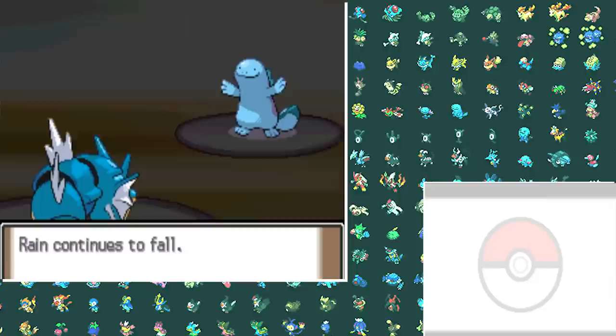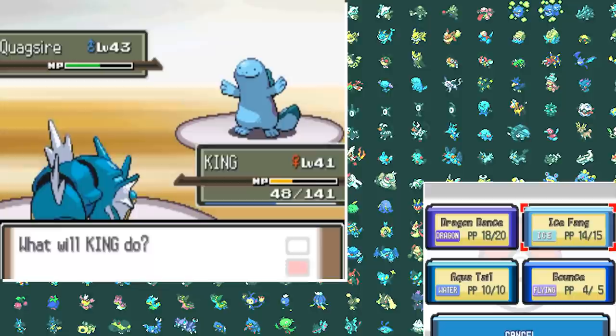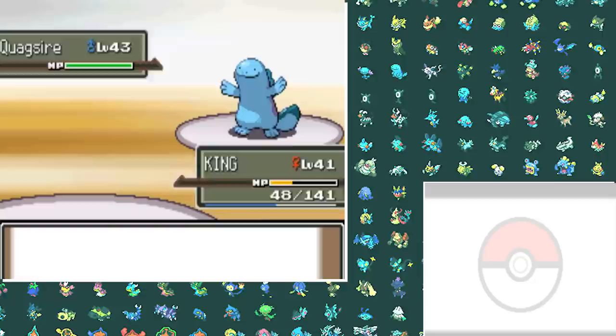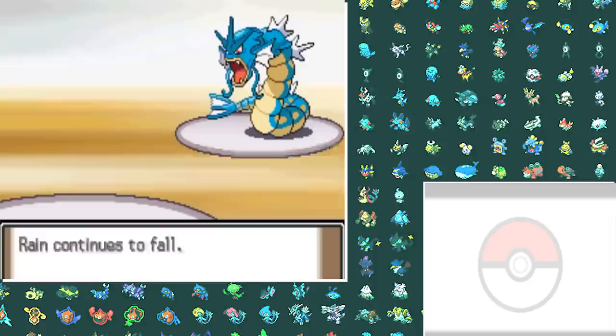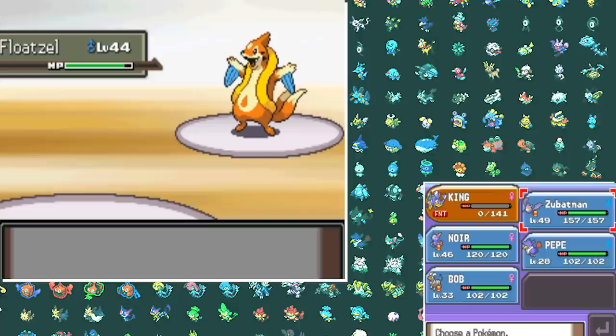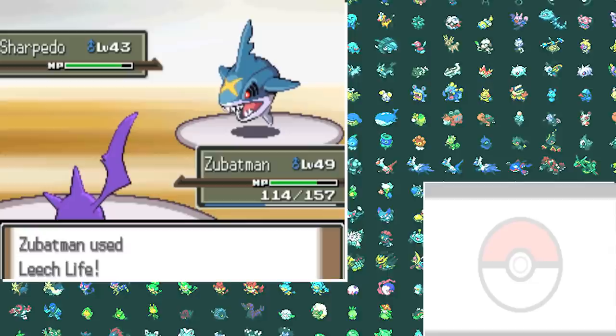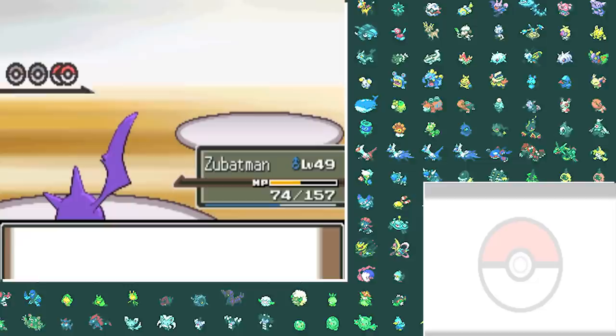Now we can move on to Crasher Wake. He specializes in Water types, which should be no problem for my team. The man, the myth, the legend starts off with Quagsire, so I lead with Gyarados — set up Dragon Dances and hit Ice Fangs and Bounces because Quagsire keeps healing with Recover. Eventually it can't keep up and we take it down — I would have used Aqua Tail but it had Water Absorb. He then sends out his own Gyarados — I Bounce and get the Paralysis, he gets stuck, and I finish it with Ice Fang. Floatsel puts an end to my Gyarados with Aqua Tail, so I go into Crobat, put it to sleep, and drain it with Leech Life. Sharpedo gets a Leech Life but has a Focus Sash and hits Waterfall — a Crunch after that takes it down. Poliwrath and Ludicolo both get destroyed by Crobat as well.